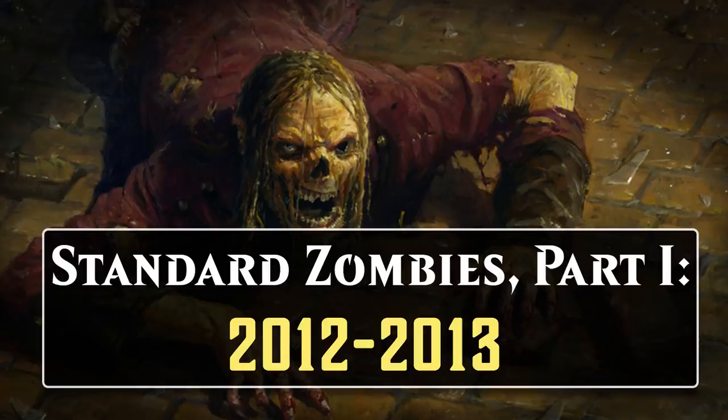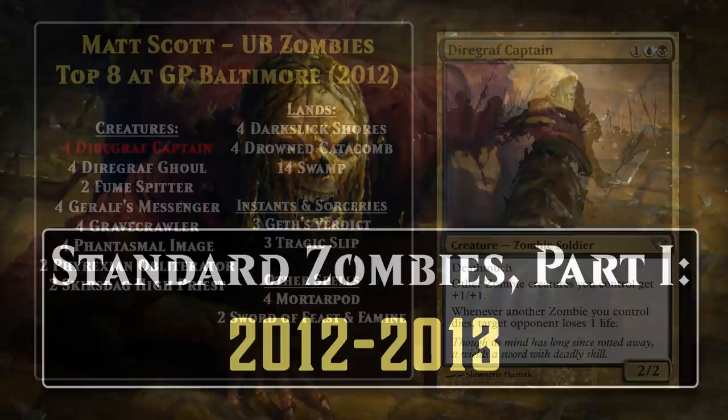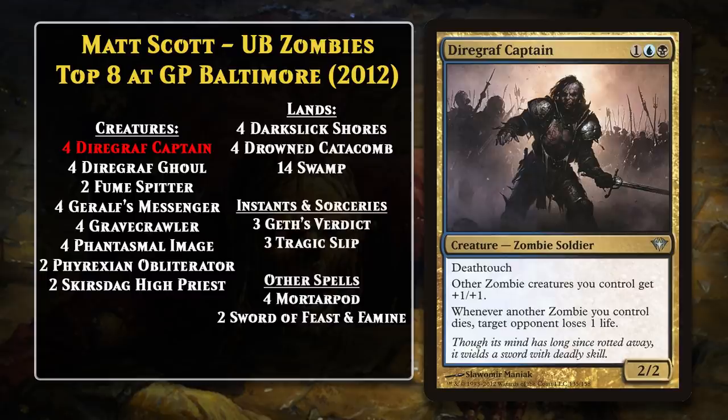We're actually going to break the discussion of Standard zombies into two parts, because they became a tier-one deck in two different Standard formats separated by several years. The first was Innistrad Standard from 2012 to 2013. At 2012's Grand Prix Baltimore, Matt Scott became the first player to pilot a zombie deck to a top-8 finish at a premier event. His deck was made up almost entirely of cards from Innistrad block. It was a blue-black zombie deck. Innistrad block introduced a powerful new zombie lord in Diregraph Captain, who not only pumped all your zombies, but also made it so any other zombie dying hurts your opponent. It also had deathtouch, meaning in a pinch you could send it into combat and the best your opponent could do is trade.